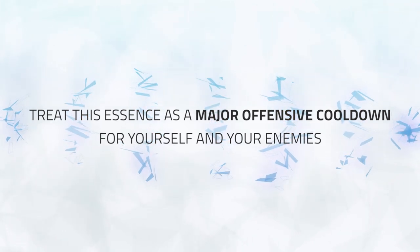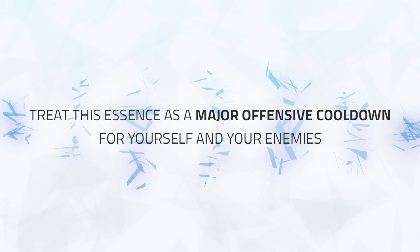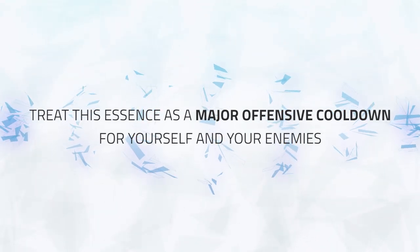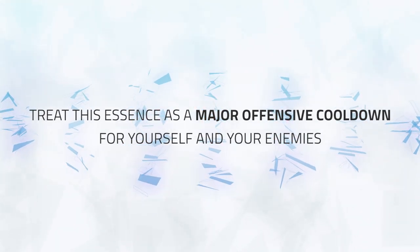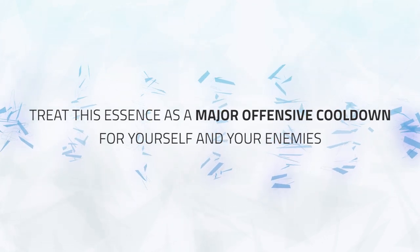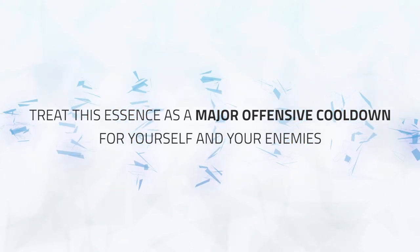In PvP, this means you can use it as another offensive cooldown by itself or pair it with another offensive cooldown to kill your opponent. When playing against it, you'll need to be aware when an enemy player uses it, as it will deal increased burst damage and could catch you off guard — even without other offensive cooldowns, the major essence alone can deal high burst damage. It's important to know the power of this essence even if you don't use it yourself, because your enemies might, and you'll need to deal with it or it could be your downfall.